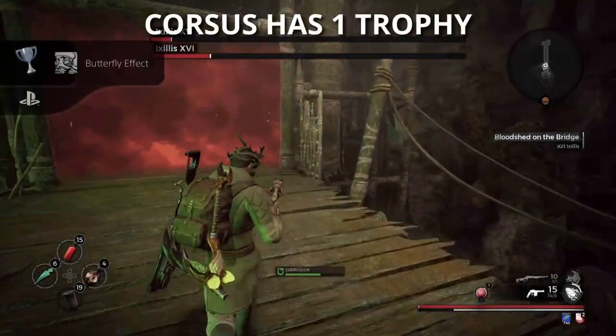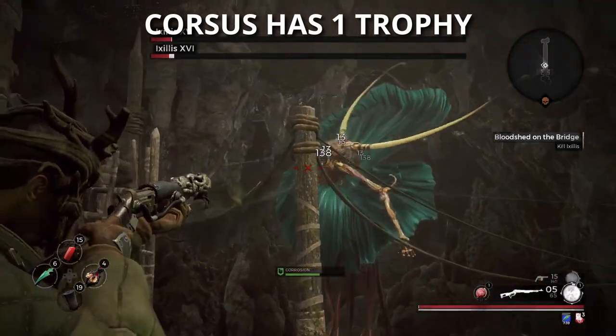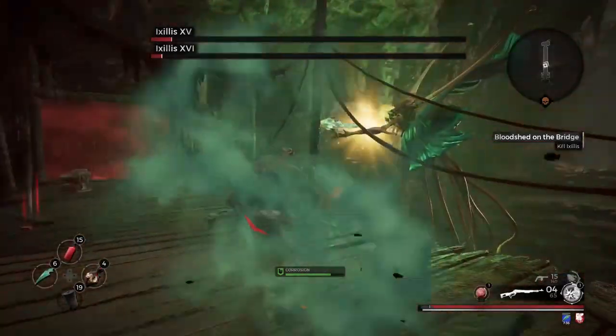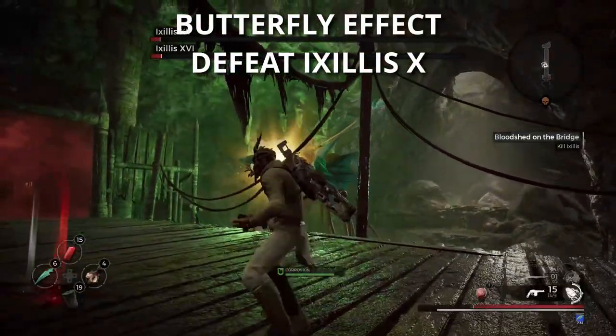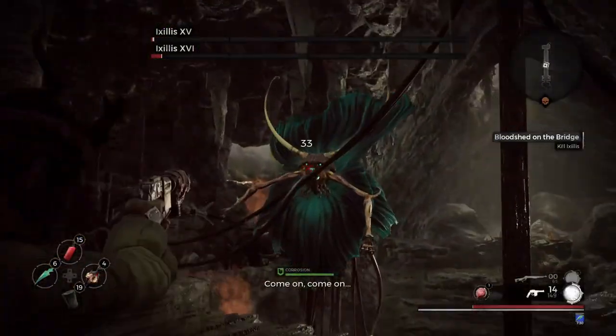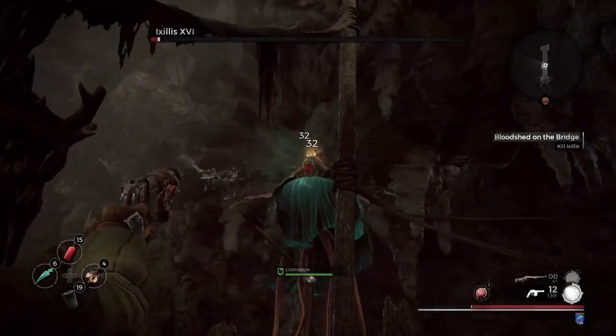That's going to take you to the third world, which is called Corsus. Corsus only contains one trophy, and you get it by defeating the final world boss of Corsus. Unlike Earth and Rome, there's only one possible world boss here, so if you play through all of Corsus and defeat the final boss, you will get the Butterfly Effect trophy.